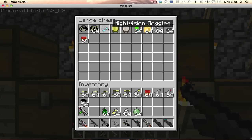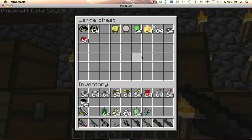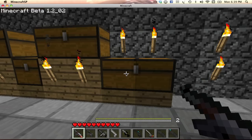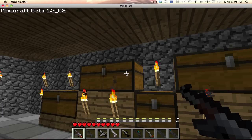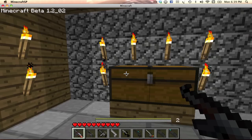The night vision goggles can be activated by simply pressing N. The scuba tank lets you go underwater. And the parachute — also, this mod adds hardcore mode, so you're going to get screwed over a bit in dark areas. That's what the light-o-meter is for — it tells you if the area is light enough to prevent enemy spawns, which is useful if you want to build a mob trap.